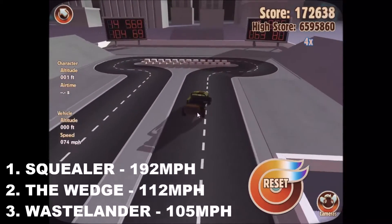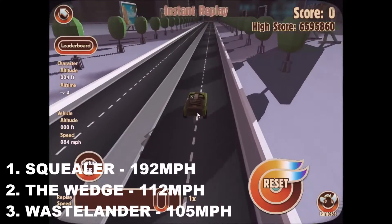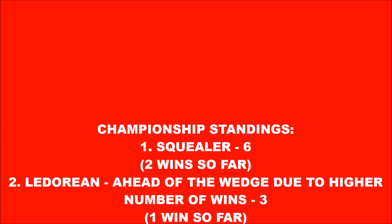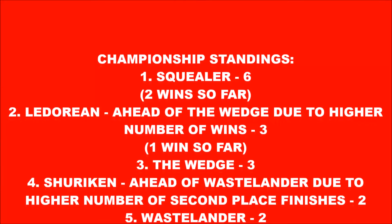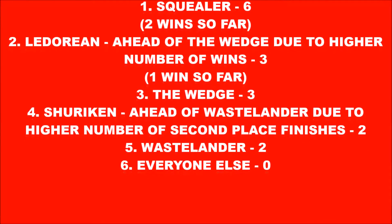The Squealer wins round three of the DOR Turbo Dismount Championship. Second is the Wedge, and third place is the Wastelander. That means the Squealer is building out quite a lead — three points ahead of the Ladorian, which is ahead of the Wedge due to that win in the Wall Climb Challenge. The Wedge is yet to win an event. Then it's the Shuriken on two points, the Wastelander, and then everyone else. But we're not even at the halfway point in the championship yet, so really the championship is not over for anyone. It's looking likely to be the Squealer, but who knows — maybe you could see a Ladorian or a Wedge come back as the season progresses. Maybe something weird will happen and someone completely different will come through and take the championship at the end.